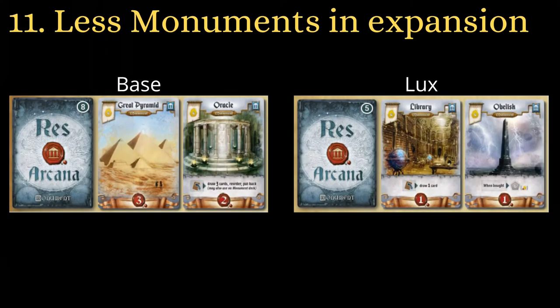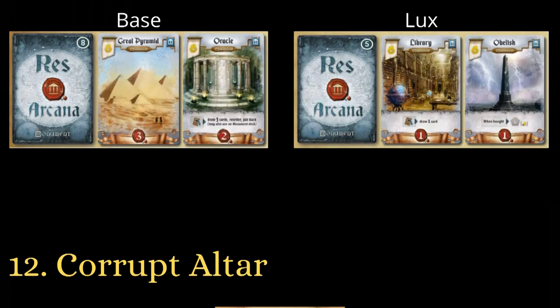When playing with the expansion, there are fewer monuments available than the base game. With only 7 monuments at a 2-player count in Lux et Tenebrae, taking a few away can completely stop a Philosopher's Stone player from reaching 10 points.